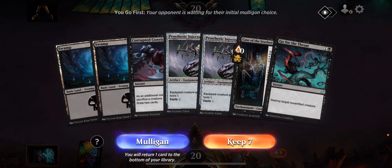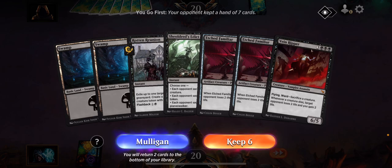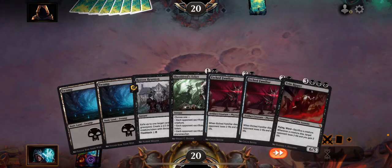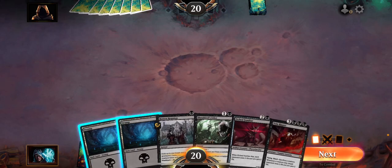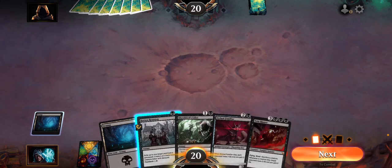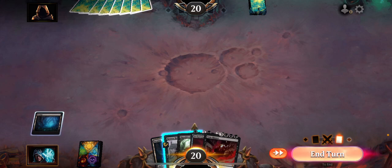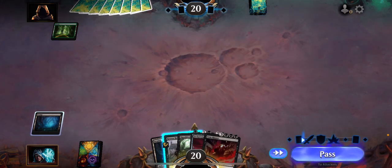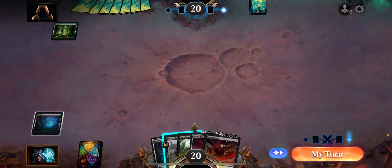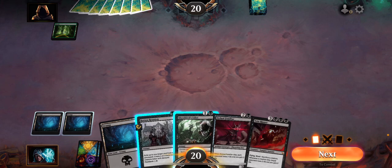I don't necessarily like this hand so I'm gonna go ahead and mulligan, that's not this good. I'll go ahead and just put back a familiar, throw out the wind and pass it off. He throws out the wind and passes it off. Throw out another wind and passes it off.